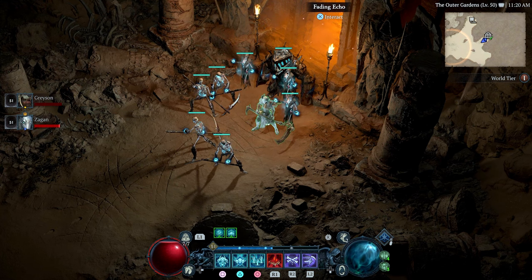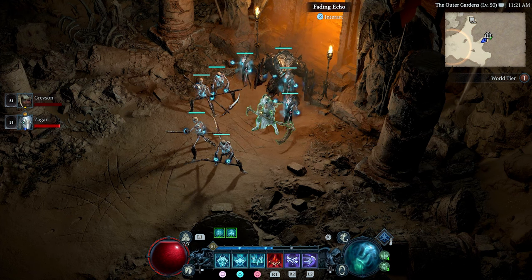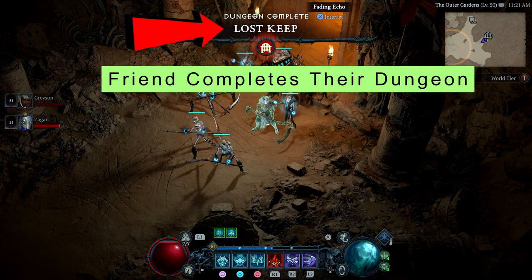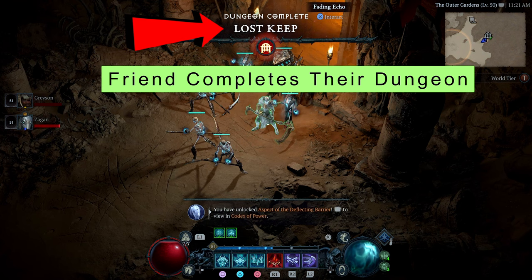Renown is a great thing in game to have a lot of in each individual zone. You can tier that up into different things to unlock gold, skill points, pouch capacity — how many items you can have on you — paragon points, and of course how many potions you have.